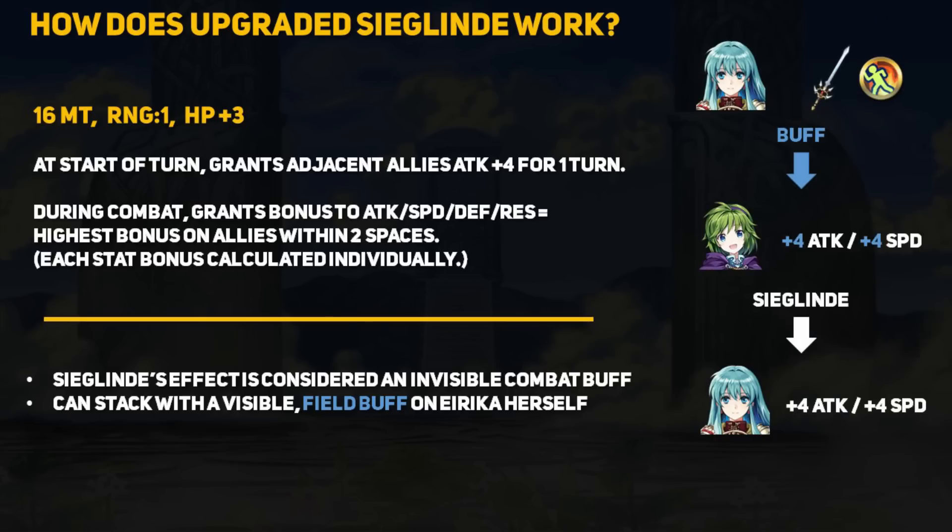Let's explain the complicated part. Imagine Erika is still using her base kit and at the start of the turn buffs up Nino with the standard plus 4 attack and plus 4 speed buff. It is important to note that this is a field buff — you can visibly see these during a battle when your units have blue numbers for their stats. If Erika were to get into a fight within 2 spaces of buffed up Nino, then Siglin's effect activates and grants Erika plus 4 attack and speed as invisible combat buffs, essentially copying the same buffs Nino has.